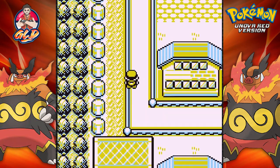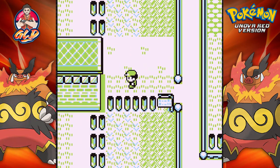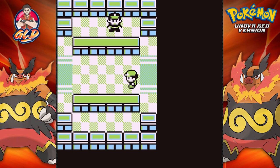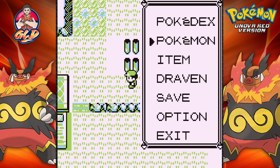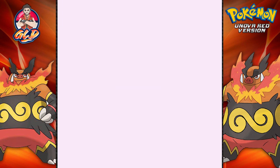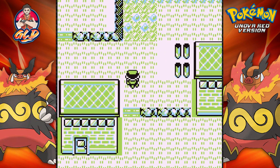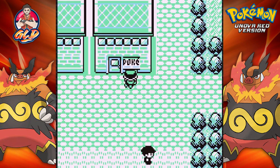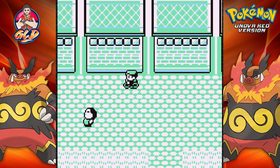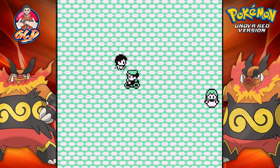The goal is to get all the Pokemon we can, and in this episode we're going to the cycling road because that's the quickest way to Fuchsia City. In Fuchsia City we'll be encountering a lot more than usual - there's the Safari Zone and quite a lot of stuff I want to see especially in Pokemon Unova Red.